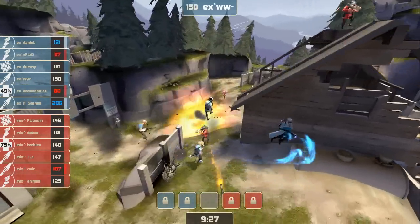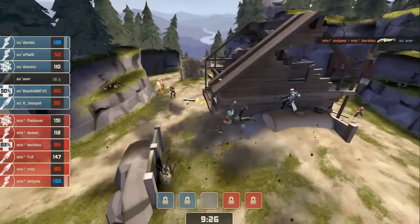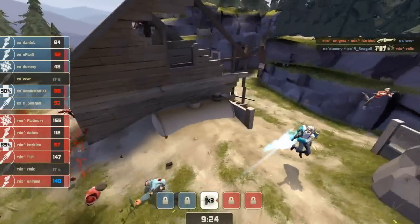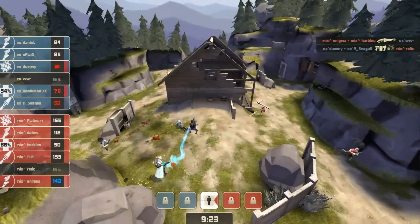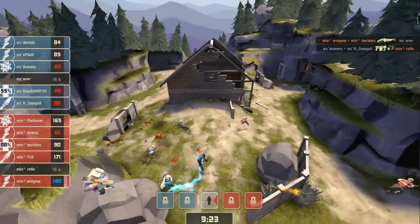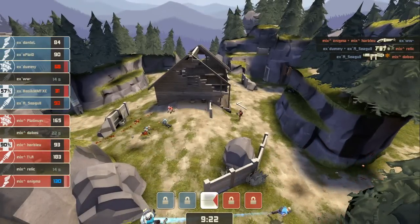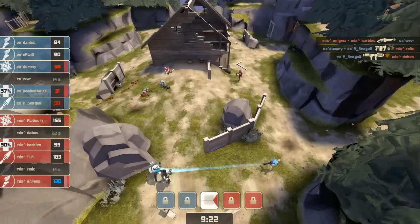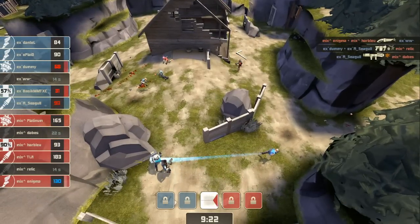We've got one Soldier going through — he is just surrounded. Wonderwall first to go down, and it was Relic there. So they trade Soldiers to start things off. Now look at the Uber Charges here — let's pause for a second. Harblue is up at 90%, Basic still down at 57%, and he is heavily lit. You can see him down here. He's with his Demo, and he's got a Scout that is healing right now.